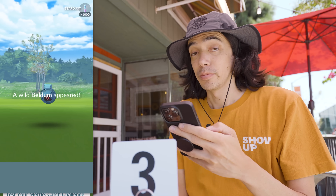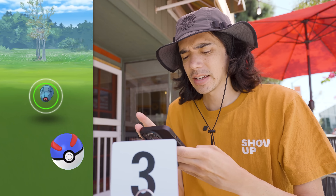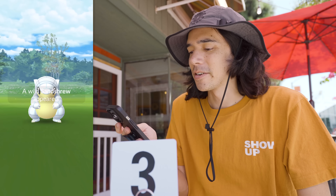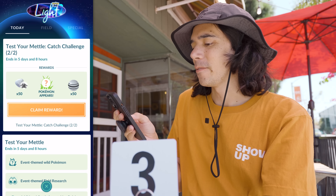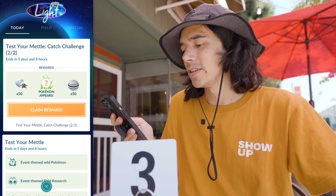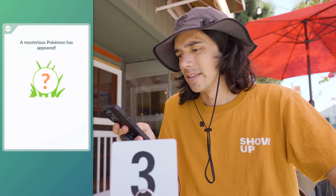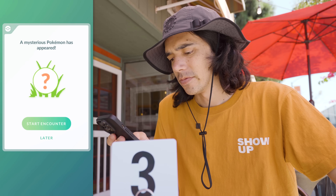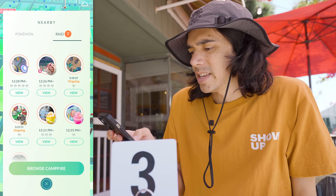Two Pokemon encounters — Beldum, not shiny. And the other encounter, Sandshrew. For the last step, we get 50 Aggron Mega Energy, 50 Aron candy, and a mysterious Pokemon encounter — Aron. Excellent! We've got a Mega Raid and an Ultra Beast Raid, which is good because I know I said Kartana was one of the most important Pokemon to catch in Pokemon Go, but I still haven't done one yet.